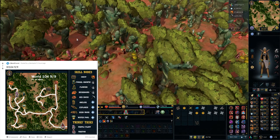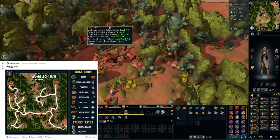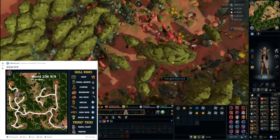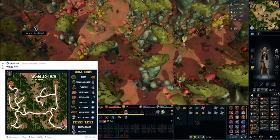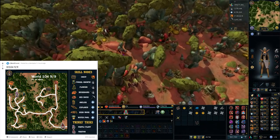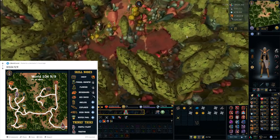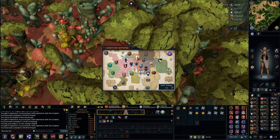This can be done once every 24 hours and the reset is at midnight GMT. We're almost done — just the spirit, one tree, and the obelisk left to do. There's a mysterious flower here as well. Finally, interact with the obelisk and that's everything completed.